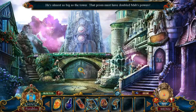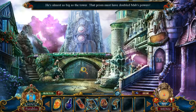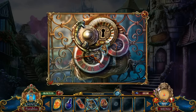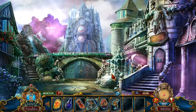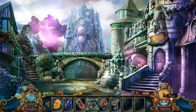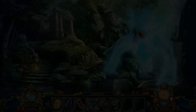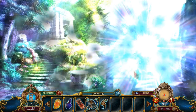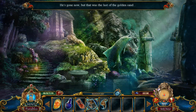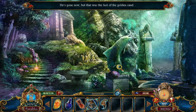How are we gonna deal with that? He's almost as big as the tower. That prism must have doubled Mav's powers. I need the mechanism piece, apparently. Let's go back to the shrine. Oh yeah, I forgot about this guy here too. Here, have some golden sand. Enjoy! He's gone now, but that was the last of the golden sand. That's not good.